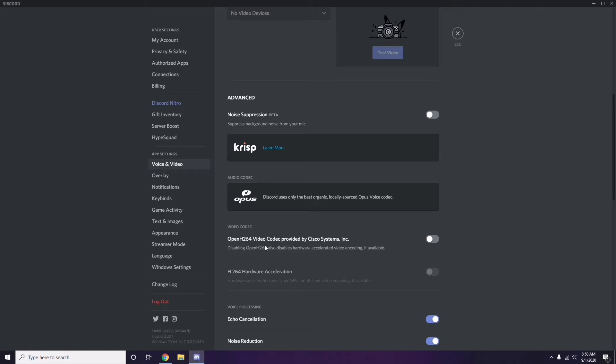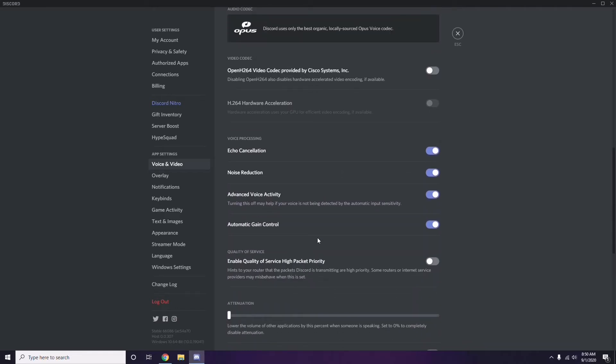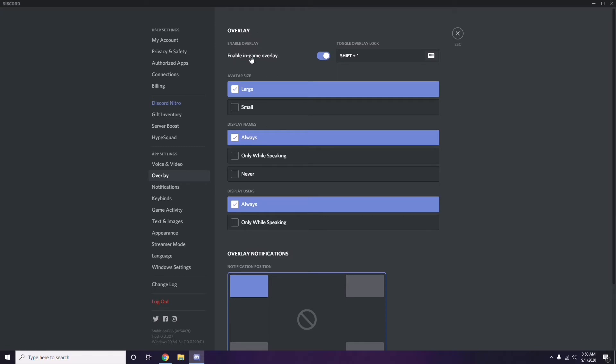Next, go to Overlay, which is below Voice and Video in the sidebar. Click on it. From here you can also turn off the in-game overlay — it is enabled in most cases by default. You have to disable it, meaning you have to turn it off.